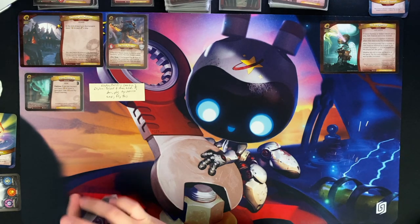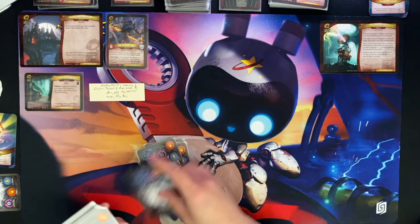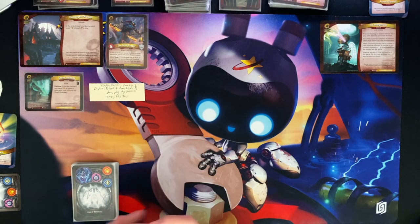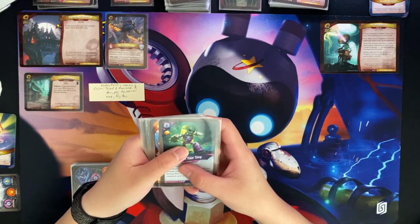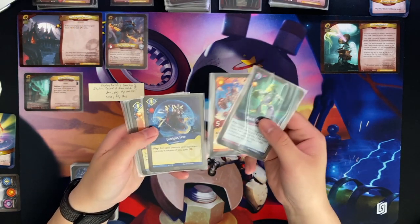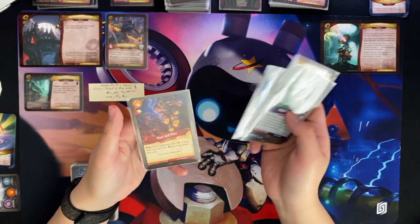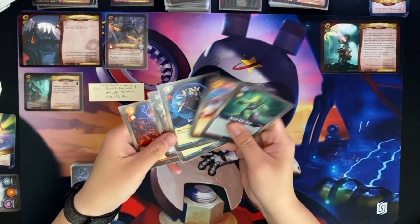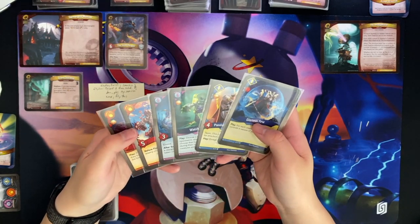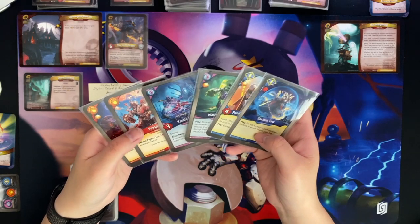Alright, let's deal six cards. In my hand we have Watch Your Step, Fire Spitter, Glorious Few, Pandolf the Provoker, Yanthi Ghost Finn, and Rant and Rive. I could mulligan but I actually think this is not a bad starting hand.